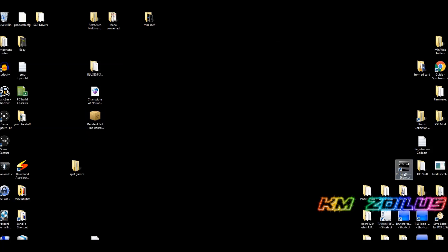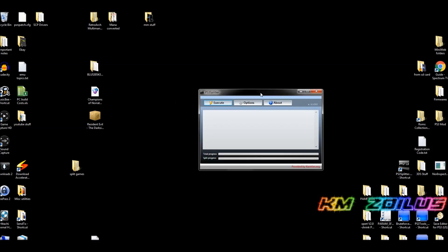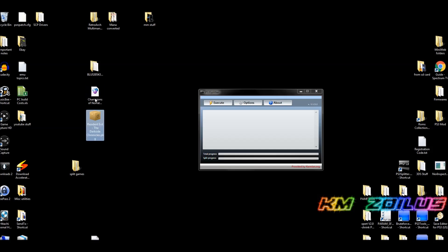Open up the program again. Go to the Options tab to confirm the destination directory is still the Split Games folder on the desktop. Hit the back arrow. Here's something you may not know: standalone files such as ISOs and package files won't appear when you click Execute, because these standalone single files need to be inside a folder in order for the program to find them.